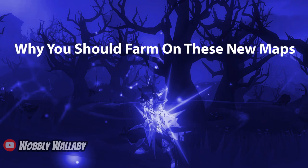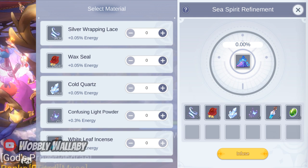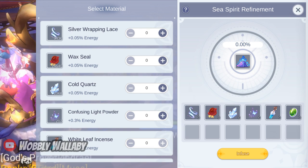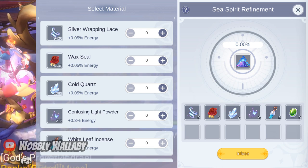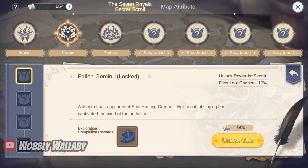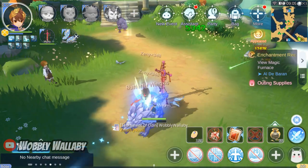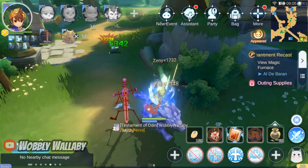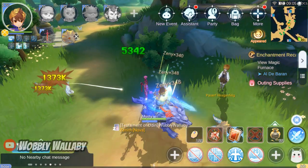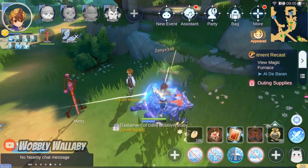First, why you should farm on these new maps. You need to farm these maps for the new ancient equipment materials, so it's very important. Also, the secret files are used for map buffs which will help you farm more efficiently in the future. Two reasons why you may not want to farm here is that the spawn density is lower when compared to the Komodo maps, so you'll be earning less raw zenni here.